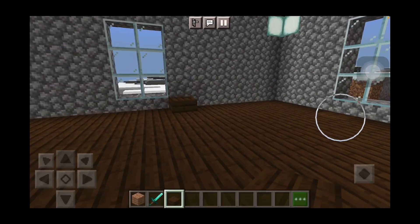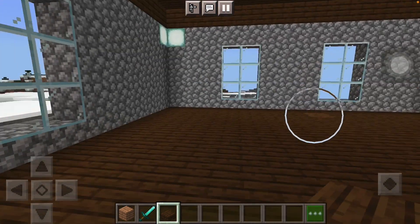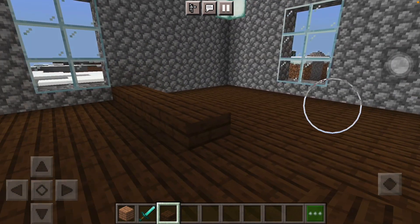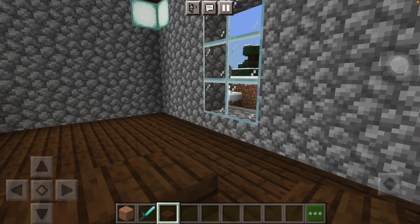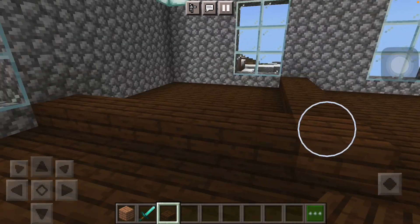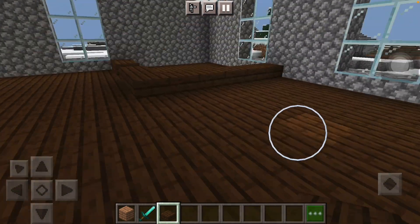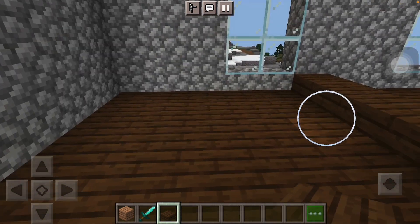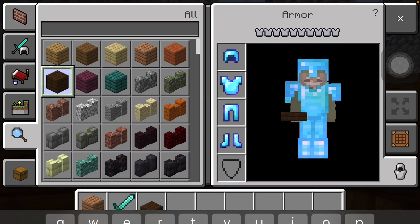How do we want to make the bathroom? I think we'll just make it — I'll make the layout first. It just needs to be a really big bathroom, just like that. And then the door will be over here. Yeah, okay, so we'll start building from here.